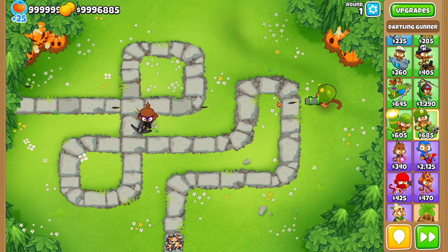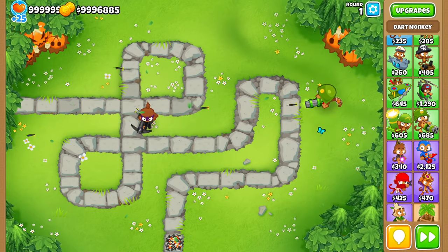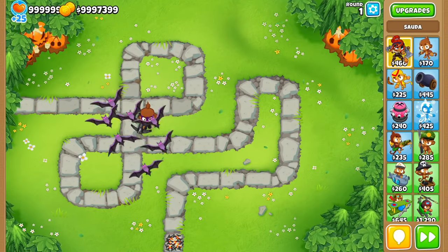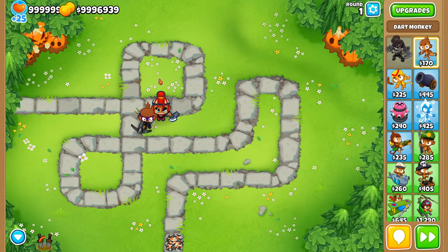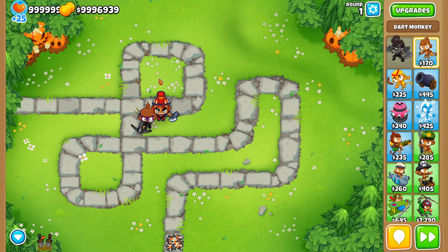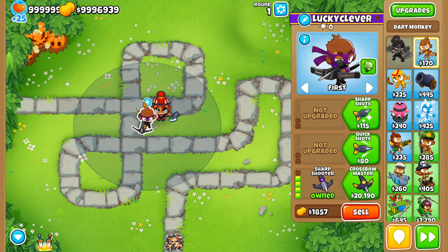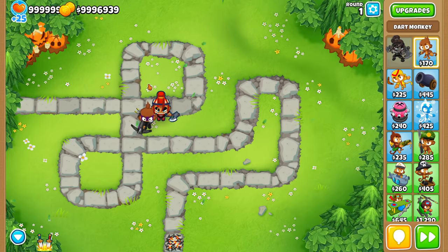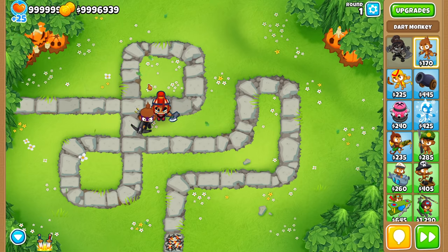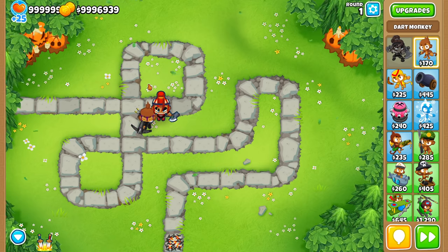The game just takes total experience and divides it among towers based on cost percentages. As for heroes, from my testing they do seem to affect tower experience slightly. I don't fully understand why, but every time I used a hero I got slightly different numbers on monkey experience — it seemed to lessen the experience a monkey received by somewhere between 1% and 8%. I did this multiple times and it consistently seemed to matter, though it could be a testing error. Maybe somebody can explain it.